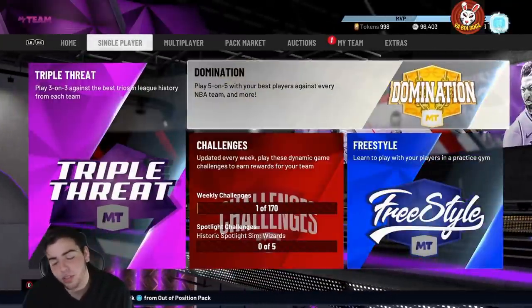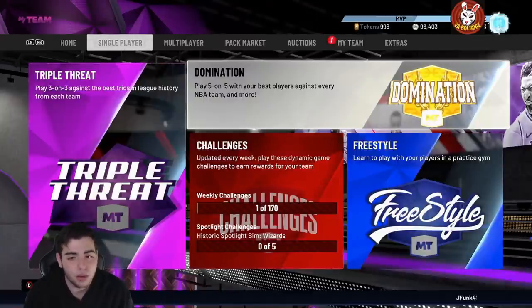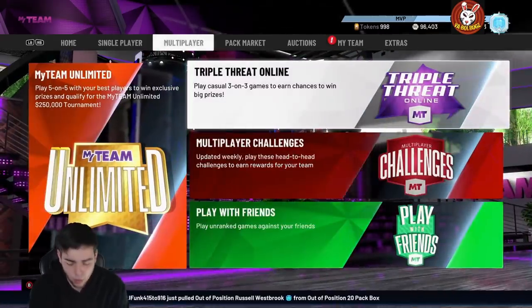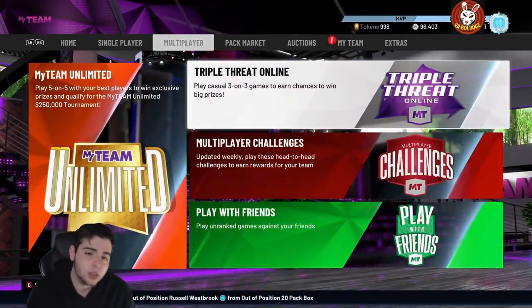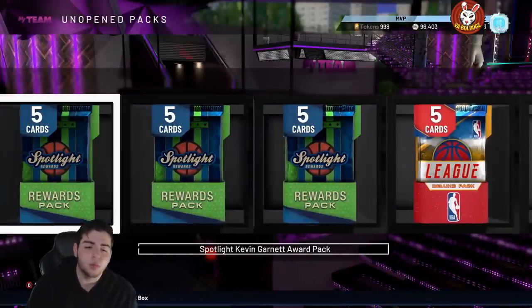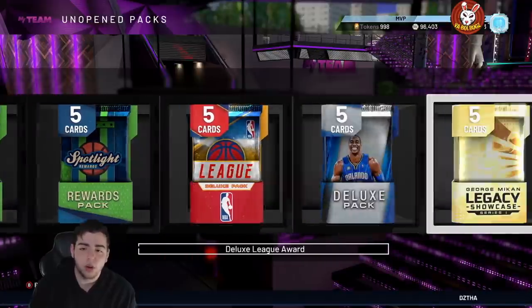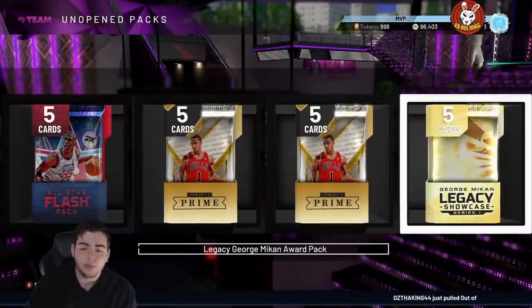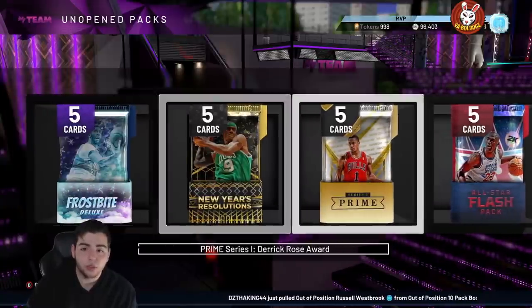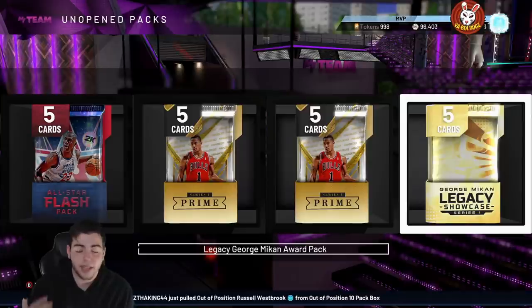I've been playing TTO. The SIM grind is such a grind — I'm totally against it. I know a lot of you guys are doing it, and congrats if you complete it and get Kobe. But that grind is not for me. What I've been doing is playing some TTO, and I actually noticed the packs on the board got a lot better — there's an All-Star pack, the New Year's Resolution, Frostbite, the Rose pack, the Ben Simmons pack, and the KD pack.